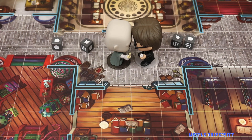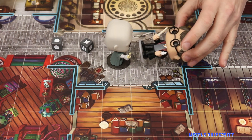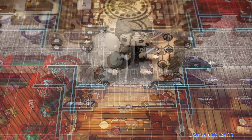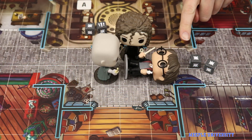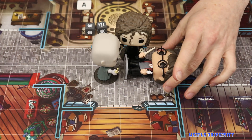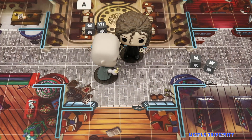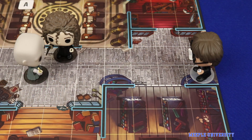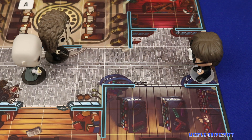If the attacker wins, then the defender is knocked down and can take no other action on its next turn than to stand back up. If a defender is already knocked down when it loses a challenge, then it is instead knocked out — temporarily removed from the board — before returning to the board in the team's starting area for the next round. Knocking opponents out is usually one of the ways that players can score points.